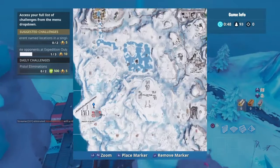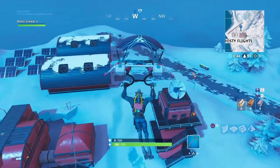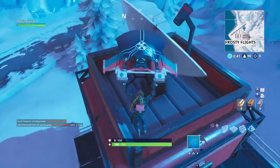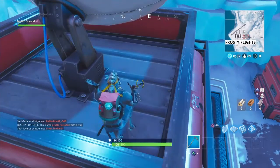For the final part of this challenge, you're gonna have to go to frosty flights for the radio tower. The radio tower is right there where I put my pointer in front of you as you can see. All you're gonna do one last time is dance to complete this challenge fully.